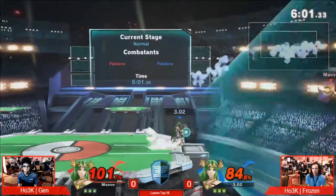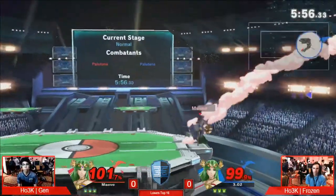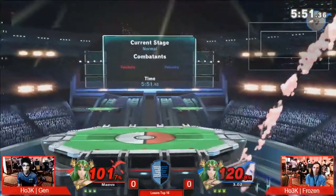And Gen — excuse me — Frozen just barely missing that down throw into F-Smash read. Yeah, and I like the fact that he went for it. That is a symbol of how often these guys play. That's it — he just knew that he would.